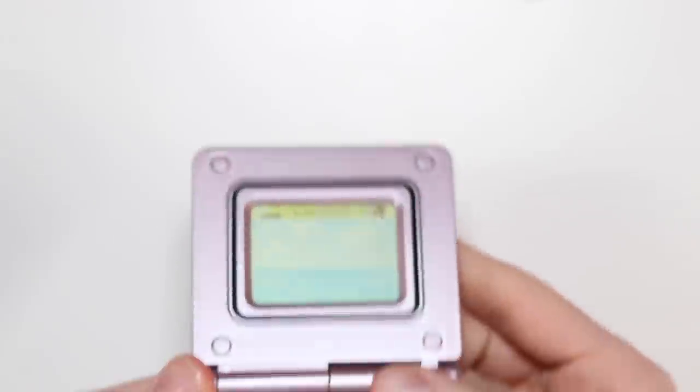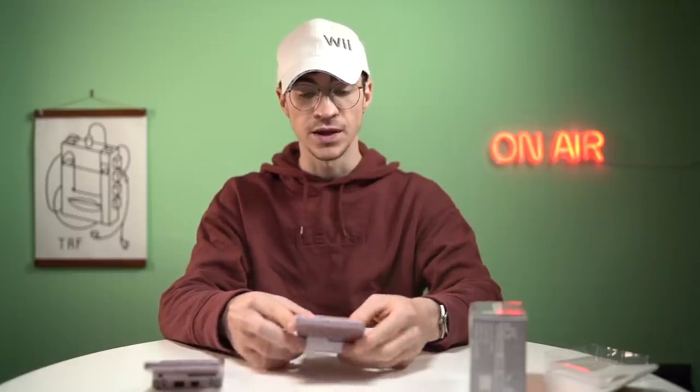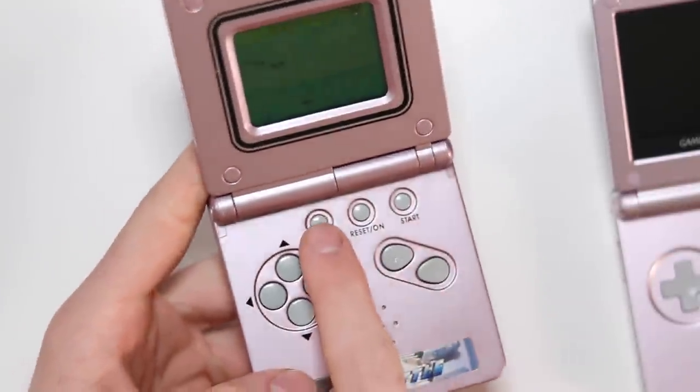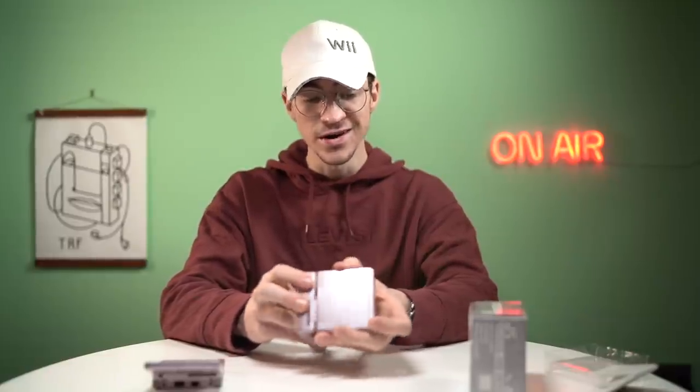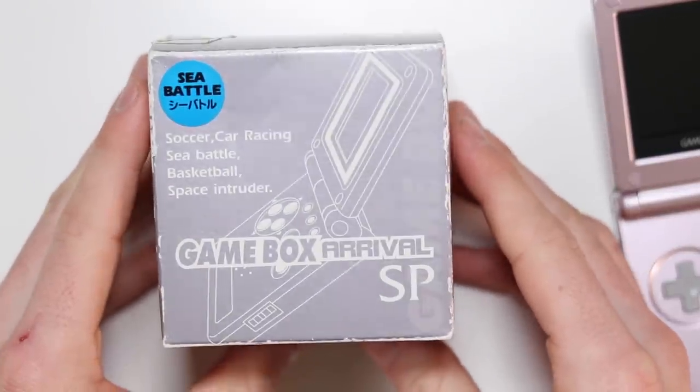We've got a mute button up here and a reset button. You can see when you press reset all the different sprites appear. So that is Sea Battle — a surprisingly fun game. It's very basic: you just have to move around, dodge their bullets, and shoot them, and that's all it is. It'll go on for a very long time and the music is going to do your head in, but luckily they've incorporated the mute button. It's pretty fun — a lot more fun than I thought. At least it's an actual game you can understand, and you can actually see the screen, because some of these things are so bad you can't even see what's going on. Sea Battle on the Game Box Arrival SP — absolutely amazing.